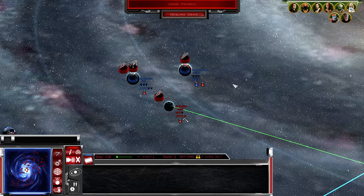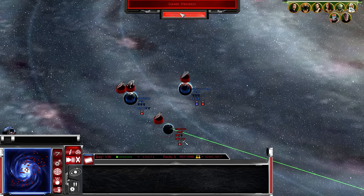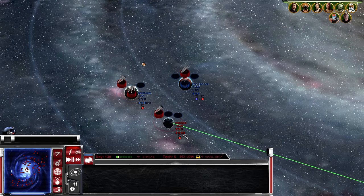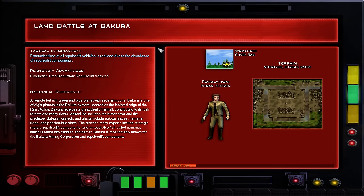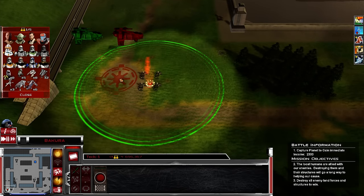Alright everybody, welcome back to what could very well be the final episode of this Star Wars campaign. My name is Saf and today we're going to be starting off the episode with the Battle of Bakura by launching our ground invasion. The second to last planet of this campaign, and the map looks actually fairly large. I've never played on this map before so this is going to be entirely new to me as well.